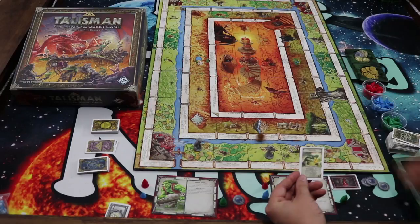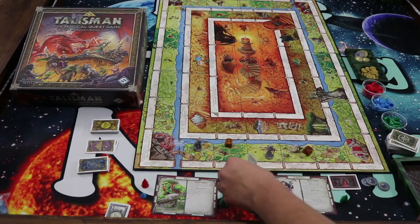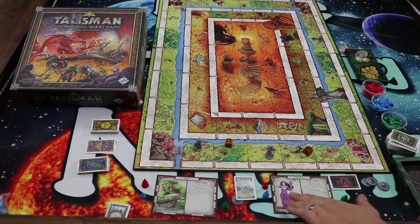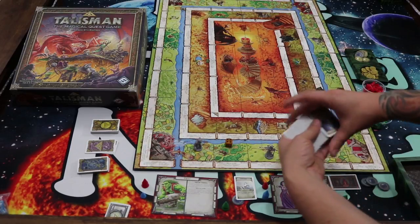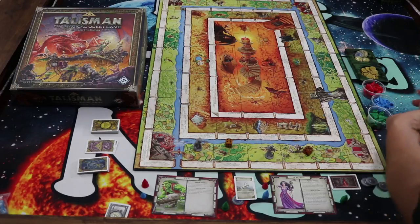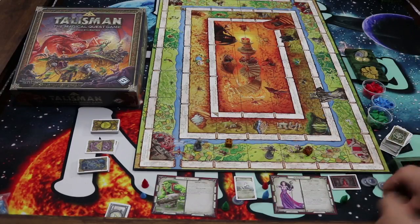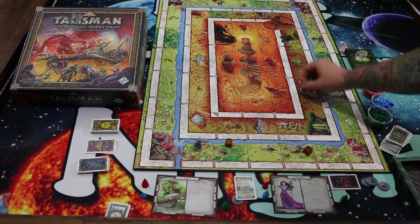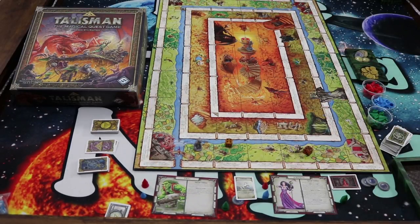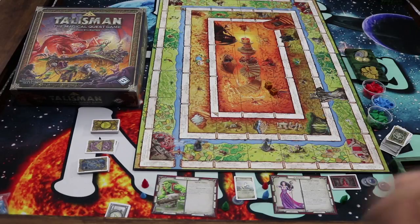You can also find awesome items like the unicorn, which gives plus one strength and plus one craft. Craft is used for mental attacks, spells, and similar abilities. You can find crazy portals that teleport you around the board. This deck is full of all sorts of terrible and really good things. You're trying to upgrade your character with different items, go to magic pools and life wells to get more hit points, and eventually make it all the way to the Crown of Command — where you drain the life points of other players to knock them out.